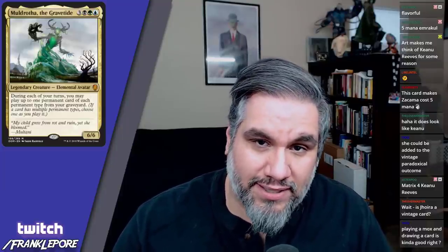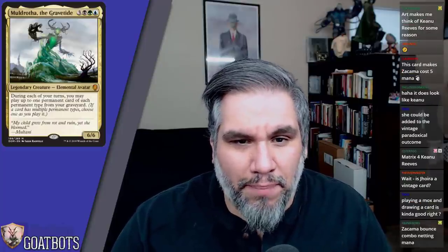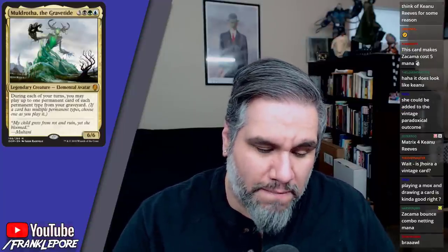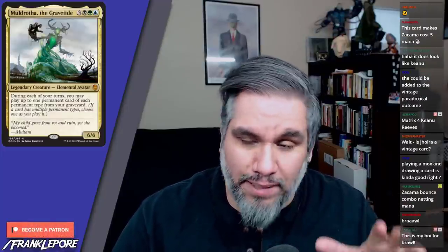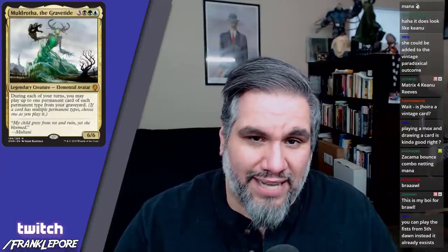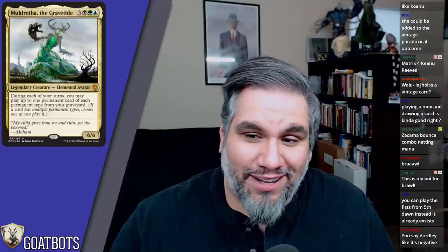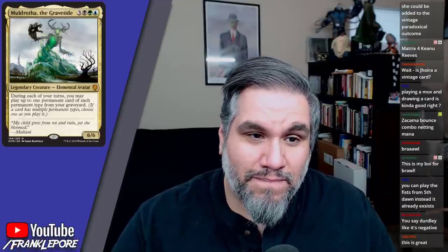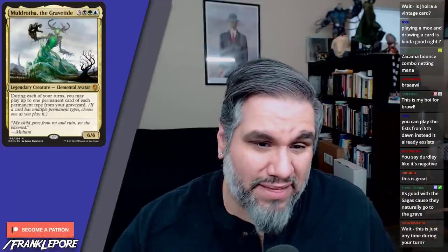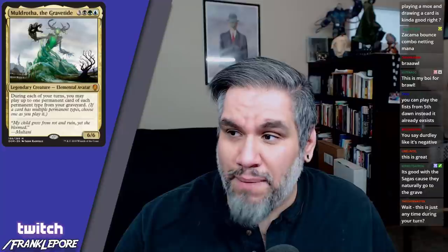People have been asking about Muldrotha of the Grave Tide — six mana, 6/6. During each of your turns, you may play up to one permanent card of each permanent type from your graveyard — a land, a creature, a planeswalker, one of each. That's great, but you're paying six mana on turn six, so you probably can only put one thing into play until turn seven. By turn seven you can just cast things from your hand anyway. It's a cool card, I just don't think it'll see constructed play. It's a mythic but doesn't feel mythic.